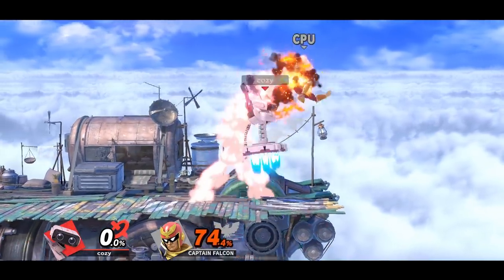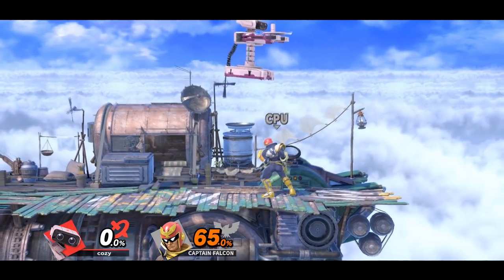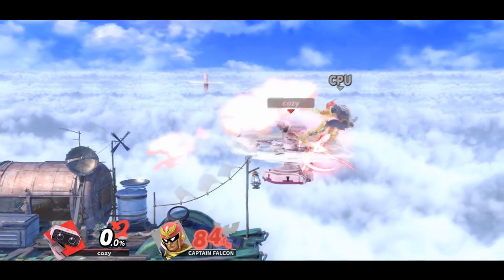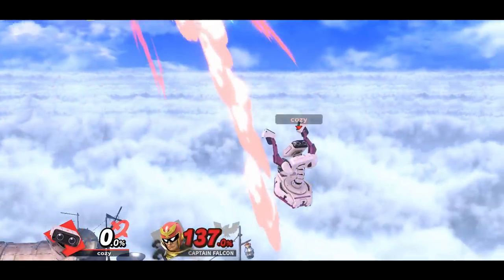ROB's neutral air can lead into many different kill confirms. One is a well-known gyro combo: have a gyro in your possession, jump and quickly release the gyro with the Z button, input a falling air which makes you grab the gyro again, then double jump and throw the gyro forwards, and lastly input side B for a nice kill confirm. And for a much simpler kill confirm, you can just up air after the falling neutral air.